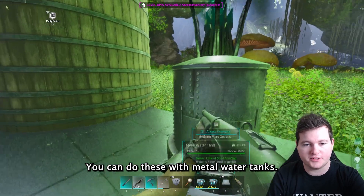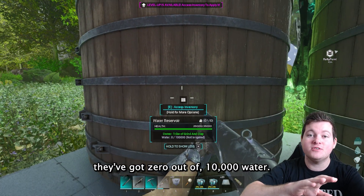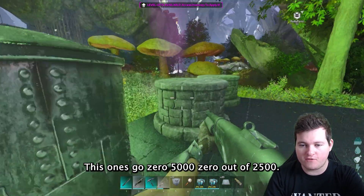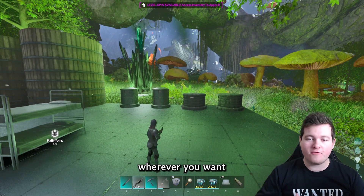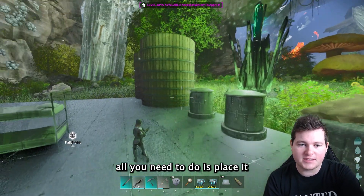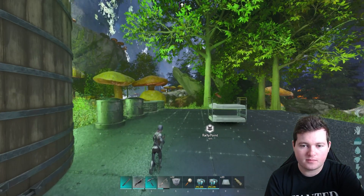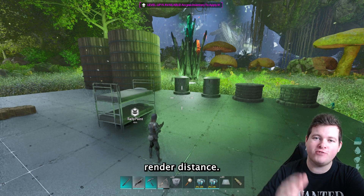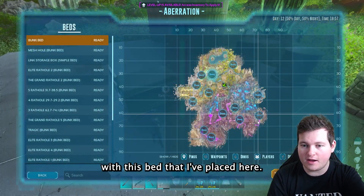you can do this with metal water tanks, and you can do this with water reservoirs. Right now they've got zero out of 10,000 water, this one's got zero out of 5,000, zero out of 2,500. In order to get unlimited water without connecting it to a water source, all you need to do is place it down, make sure it's on the roof or on some foundations on top of your base,